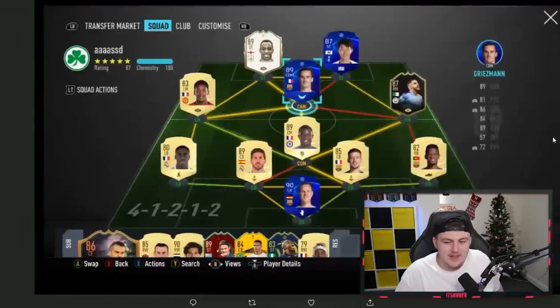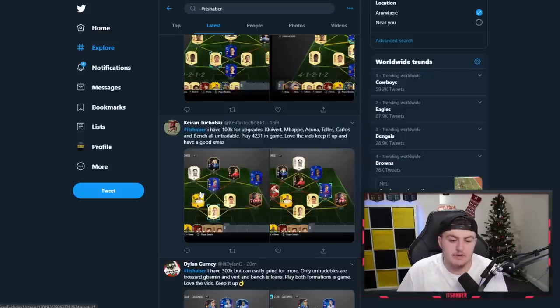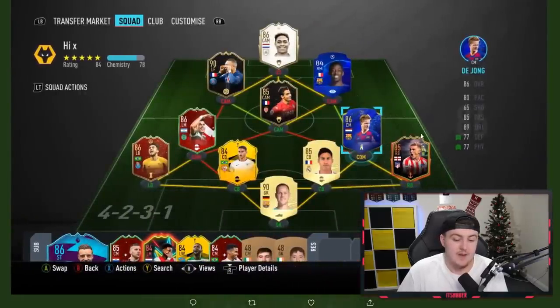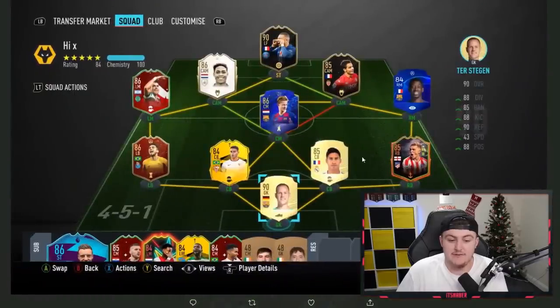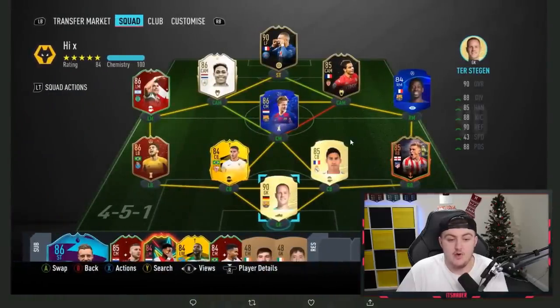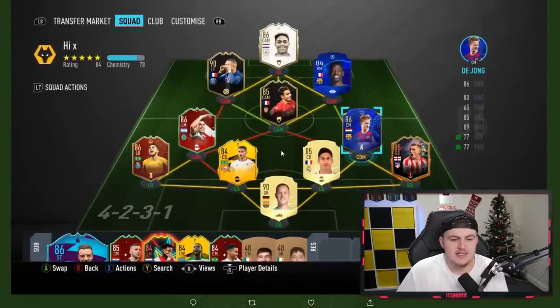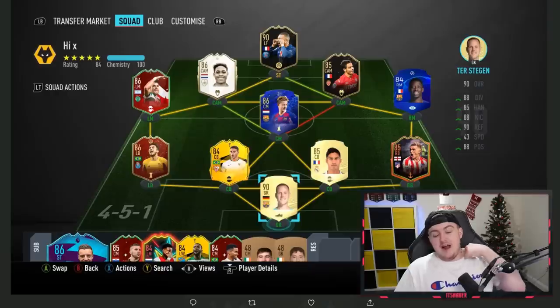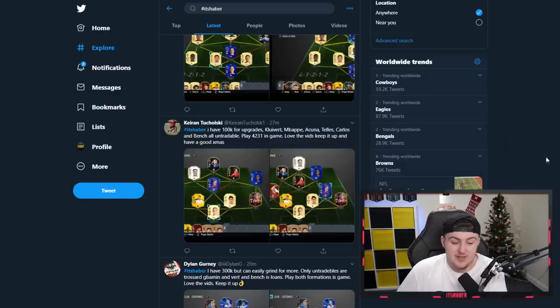The next team is from Kieran, who says he has 100,000 coins for upgrades. Kylian Mbappe, Hakuna, Tellez, Carvajal and the bench are all untradeable. 4-2-3-1 in game. Straight away, Nelson Semedo at right back - massive improvement. I would say upgrading Varane to Road to the Final Edem Lettau is a future upgrade as the rest of the team is fantastic. I've also noticed a theme here - everyone's using this Hakuna at CDM. Please let me know how he is down below because he looks great, but I'd say more as a centre mid as opposed to CDM. Definitely say Nelson Semedo right back and work on getting Road to the Final Edem Lettau, because that card was insane when I used him. He was absolutely unreal.